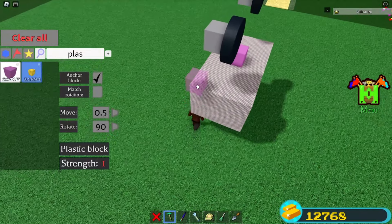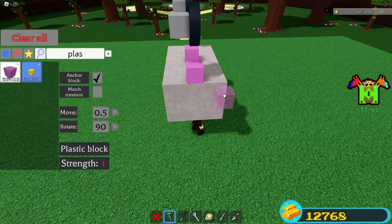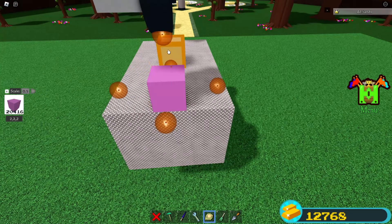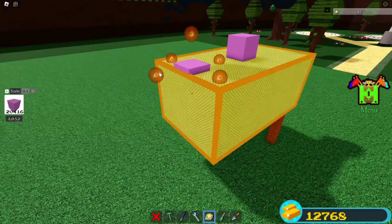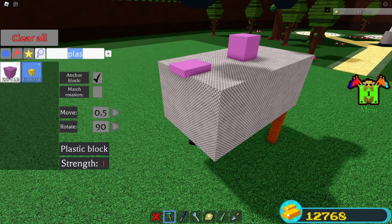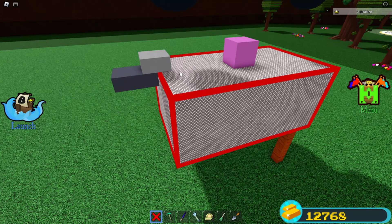Now go to the front, grab a plastic block once again, place it here, and try lining it up with the other one. With your skill tool still set to 0.5, scale it downwards, and scale this just a little bit over here. Now grab a servo and line it up like this — the gray part on top and the darker gray out here.